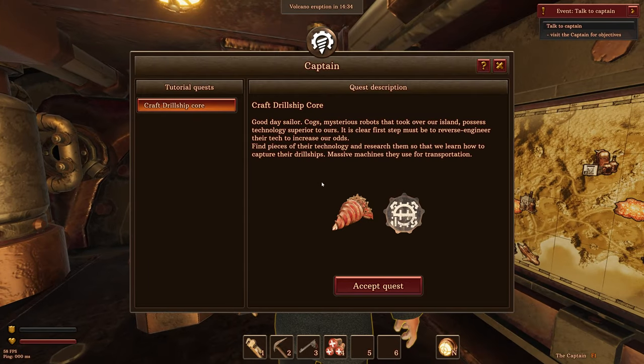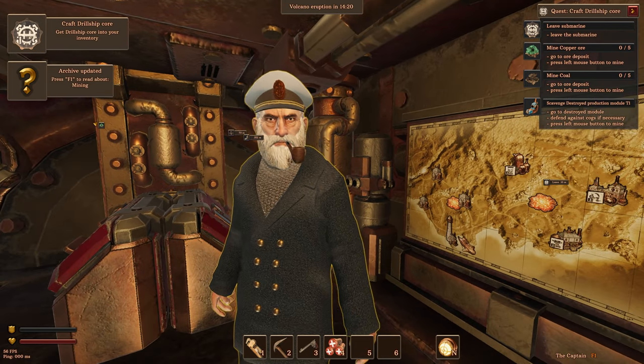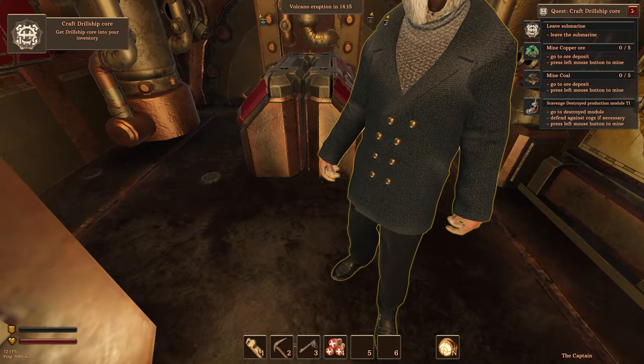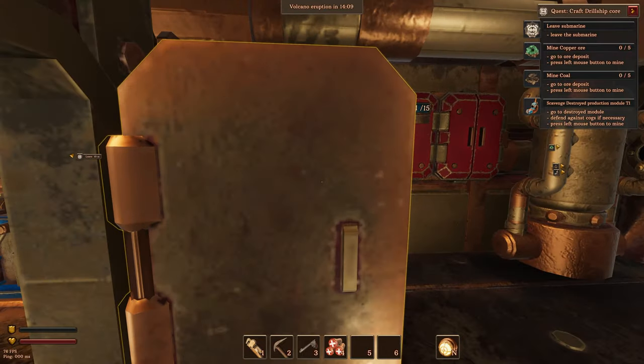Let's talk to this guy. Quest — tutorial quests. Craft a drill ship core. Okay, let's do it. Looks like we've got some help things in the upper left — F1 to read about mining. We're not going to read all that help. We've got quests in the upper right-hand corner, that should be good enough. We can come back if we get confused later.